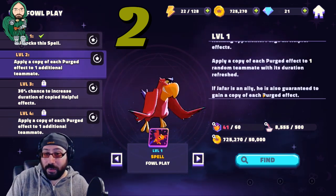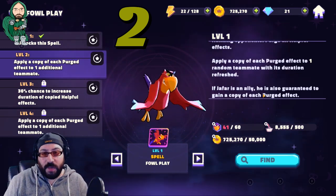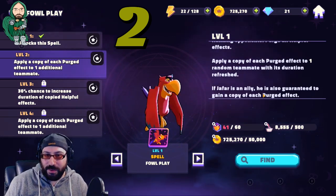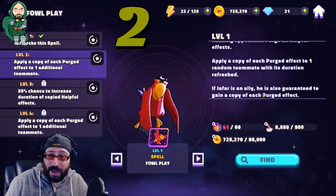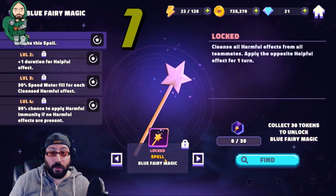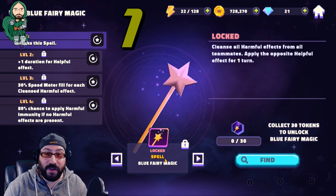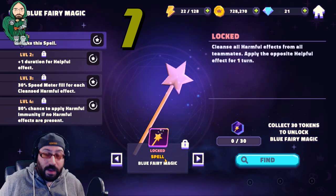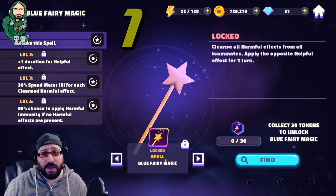So far we've gone through four of the top five spells and they've gotten progressively better every time. The number one spell — the best spell in the game at least as of right now — is Blue Fairy Magic. I'm just going to go right into it: cleanse all harmful effects from teammates, then apply the opposite helpful effect for one turn. Take everything bad and flip it.